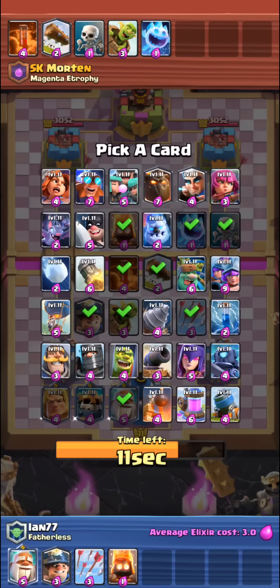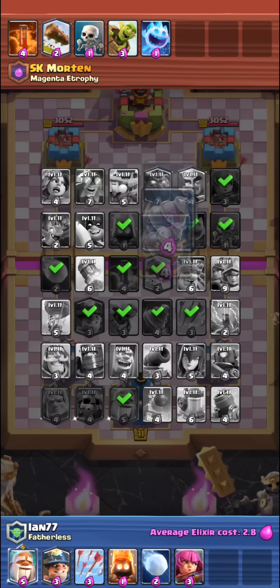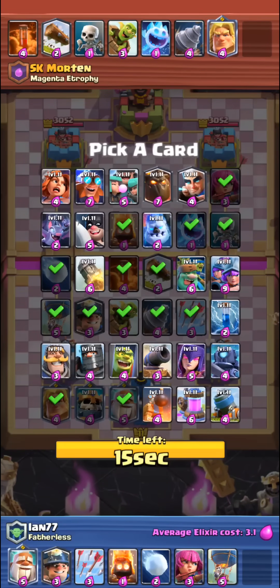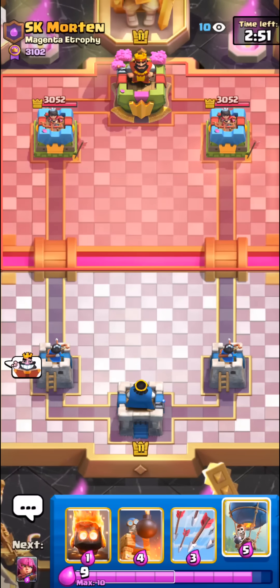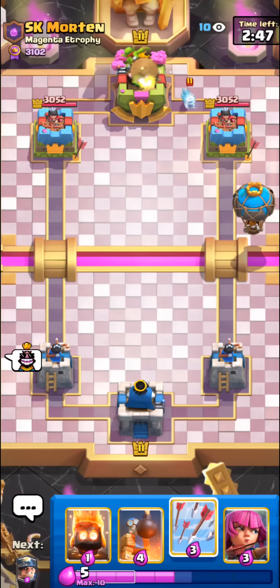Okay, he has log bait. I'll take Snowball too, just for some extra counters. I'll also go for Archers — really solid card, nice to split them. Okay, he has Goblin Drill and Goblin Barrel. I'll go for the Balloon. I'll also take the Bomb Tower in case he tries to go for E-Giant or something crazy. Bomb Tower is pretty good against Goblin Drill. Last pick — Balloon is first play; he only has Rocket but it's a negative one elixir trade.